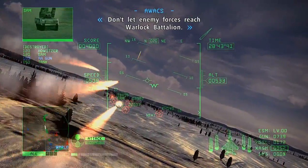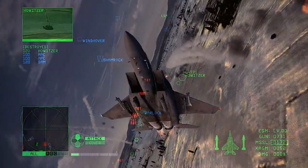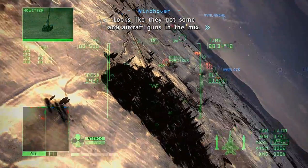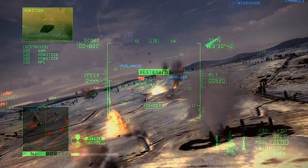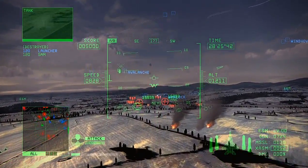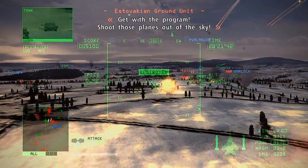Don't let enemy forces reach Warlock Battalion — take them out before they cross the bridge. Looks like they've got some anti-air ground guns. Better go in from the right. Finish them off before they cross the bridge — better take them all out at once. Anti-aircraft guns: get with the program. Shoot those planes out of the sky.